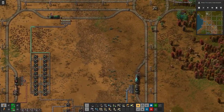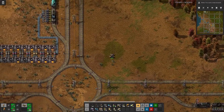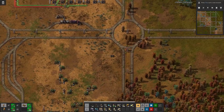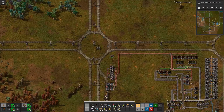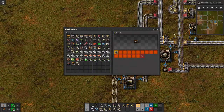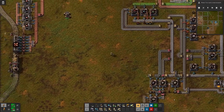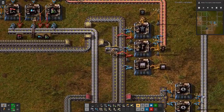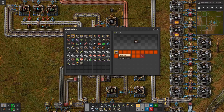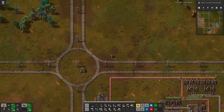Let me quickly grab some more wagons so we can actually load that train. And then we will see what we can do about power consumption and ensuring that we don't fall into a hole there. Wagons are down here — let me grab a stack, and while I'm at it I'll also grab some small power poles and iron chests.